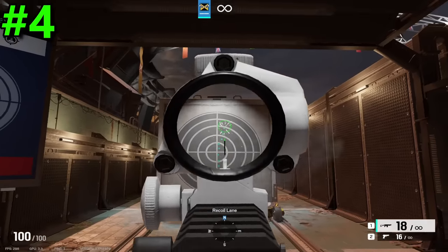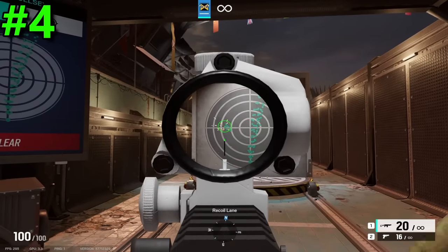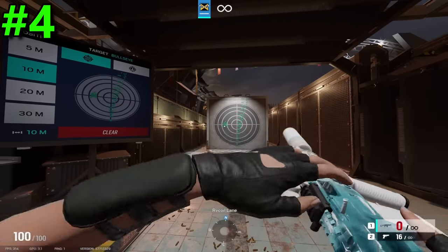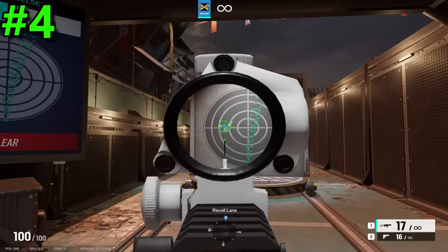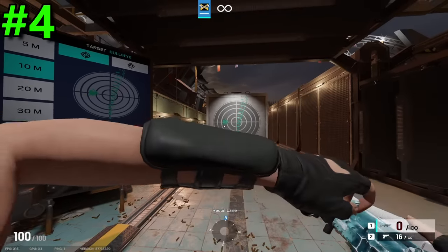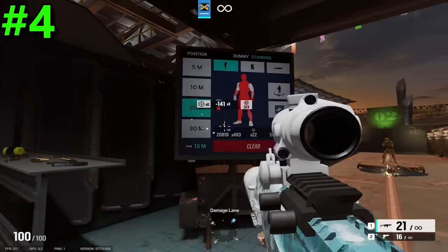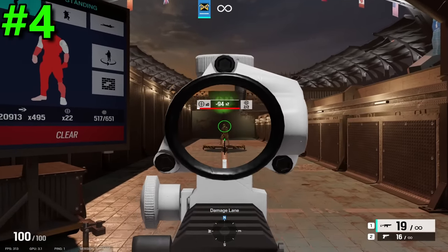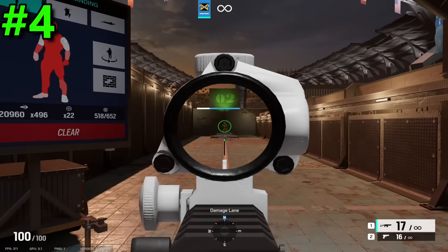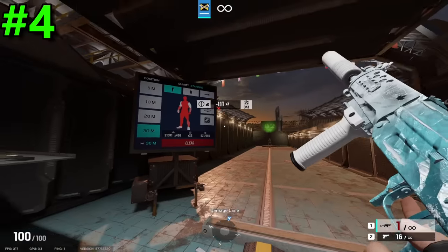Now in the fourth spot, we have another gun that has been massively buffed due to the extended barrel — that being the 552 Commando. Like the Para 308, this gun has extremely low recoil along with a slow fire rate of 690. However, it makes up for that fire rate with its high damage of 47. Based on the stats, this gun is basically a Para with a slightly faster fire rate. They have the same damage with or without extended barrel, and they both have super easy to control recoil. I just put the 552 a little higher because of its higher DPS and fire rate.